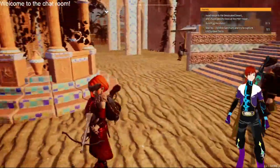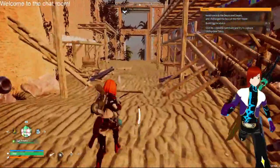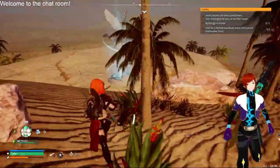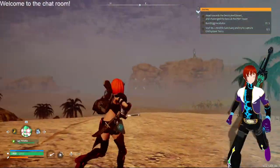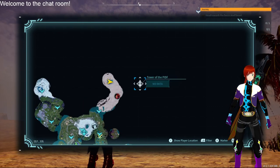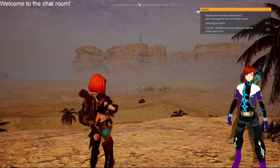Out here in the desert you can run into a lot of coal — there's coal out here in the wazoo. None of the palmon dropped food out here, but I wanted to show it off. You see that tower over there — that is where the raid boss is. Yep, Tower of the PDF — head towards the desert to challenge the boss at the PDF tower.